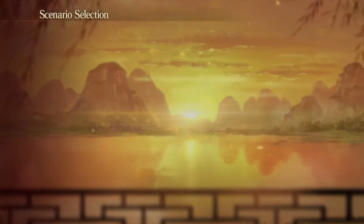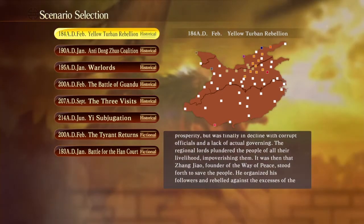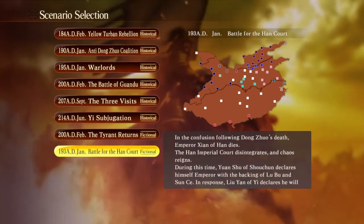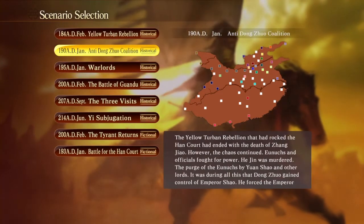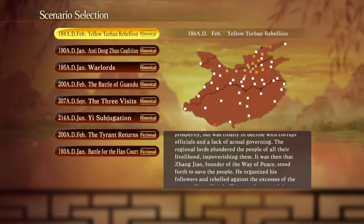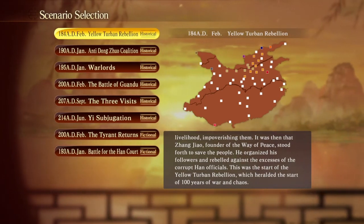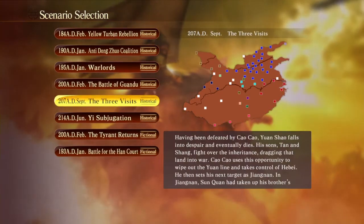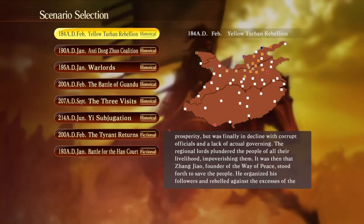Next we're gonna get into the main story and go through the scenarios. Let me briefly go over this — they don't really explain this to you, and it took me a minute to understand. These scenarios are basically difficulty settings. Pay attention to the dots on the right-hand side: most of the dots on the bottom half of China are white — those are states that aren't occupied. As you go down the scenarios, more and more of those dots become filled in. In the earlier scenarios I can put the Qin dynasty anywhere in those white dots, raise a flag, start my city, and start my dynasty from there.